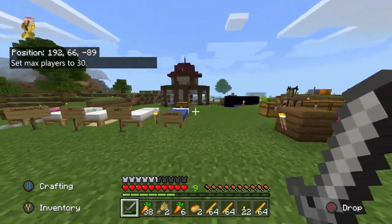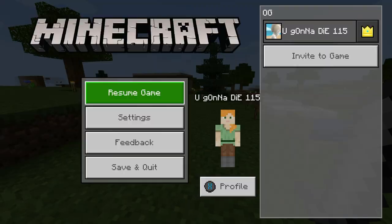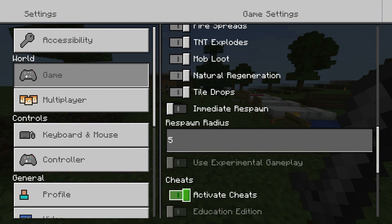You can get 30 people in here now. If people are lagging, tell them to turn down the render distance — that might help. And you can turn the cheats off too if people start using them, so you can just go down here and hit turn off cheats if you want.